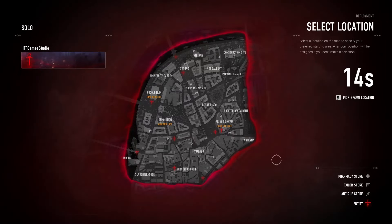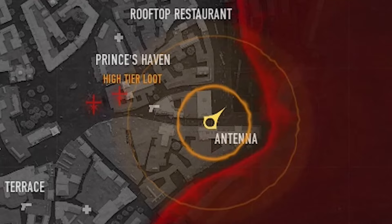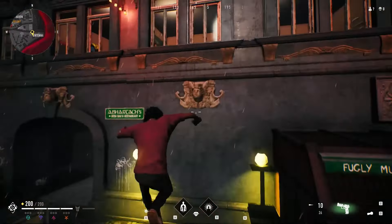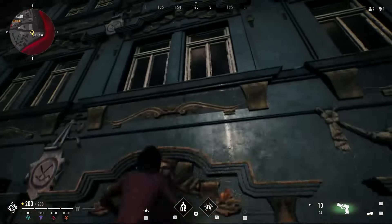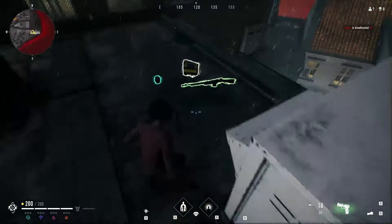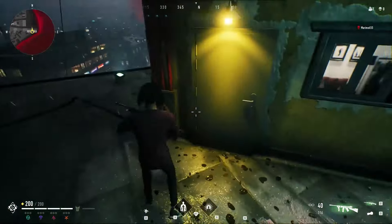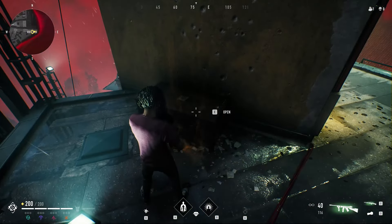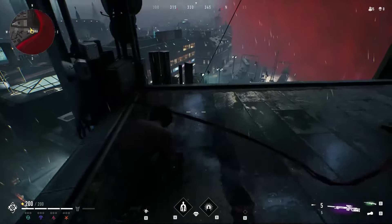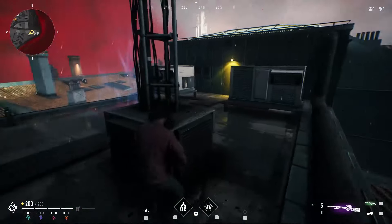Another good starting location is in the bottom right corner of the map, near the antenna. After spawning, turn around and climb the building behind you. In the distance you will notice the antenna, and going in that direction you can find several good loot spots. While climbing the antenna you can find another secret box that contains a great weapon.